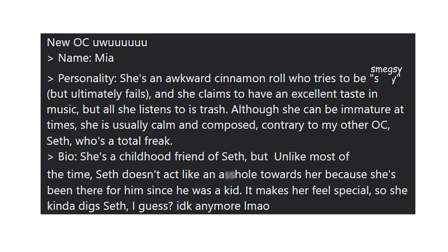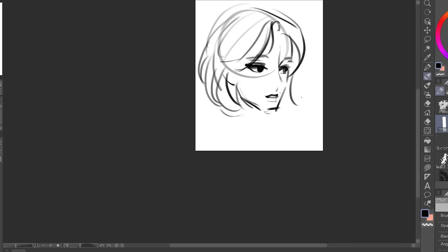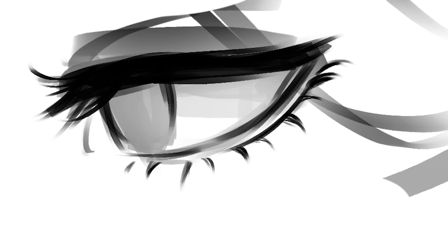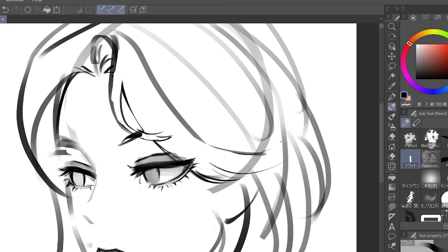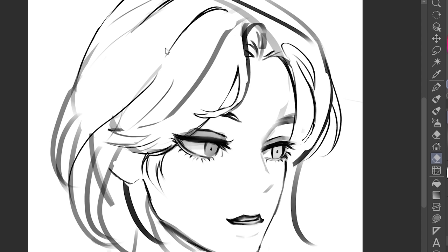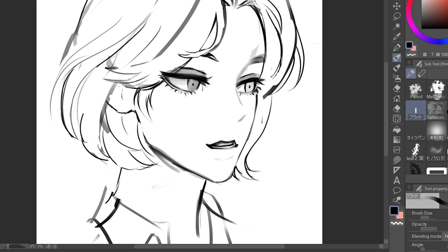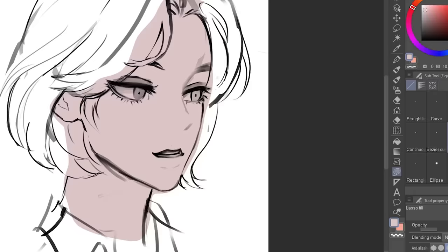So to summarize, Mia kind of had a puppy love crush on Seth. But now that I'm gonna glow her up, I'm gonna make her more mature. So I'm sketching out the face and giving her these smegductive eyes. For her hair, I'm just gonna give her those mom hairstyles — you know, those rich soccer mom vibes. For her outfit, I'm gonna give her the light academia aesthetic.